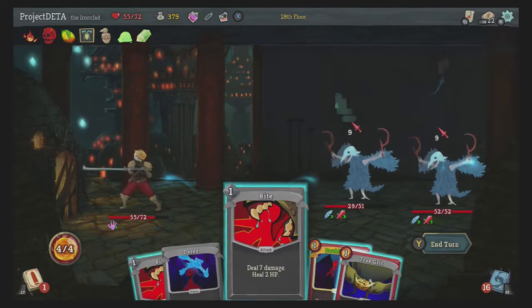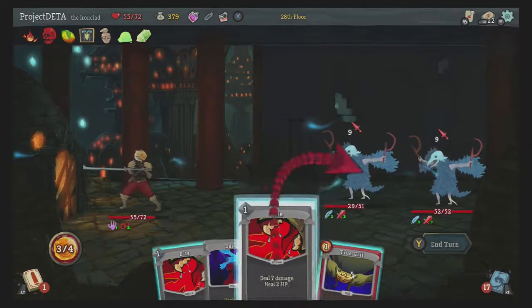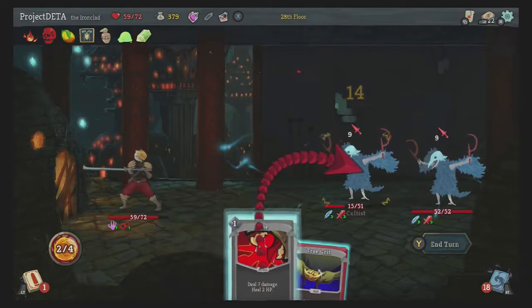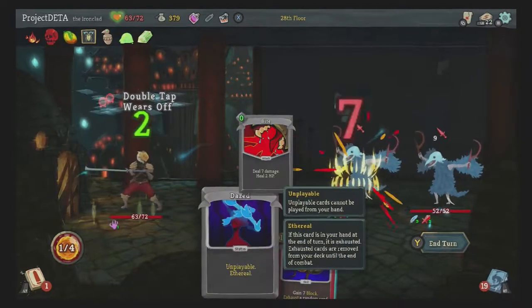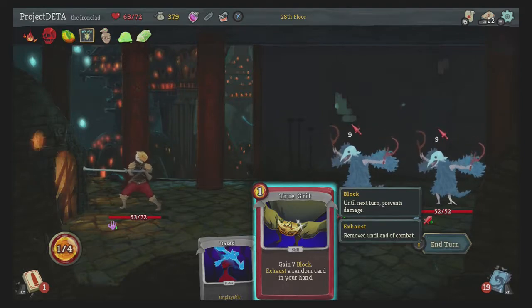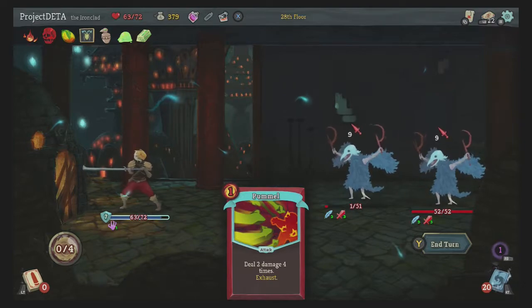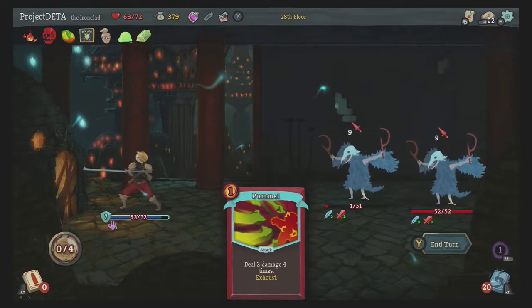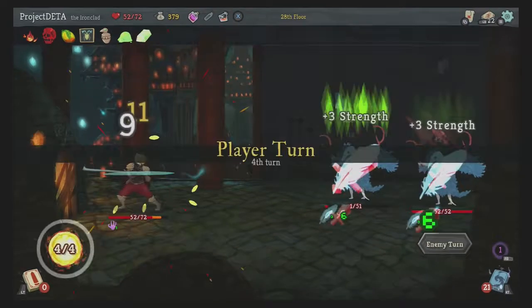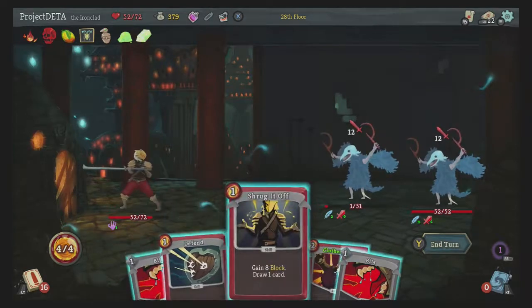Nothing's ever happened — double tap is awesome, double tap into bites. Then True Grit the Dazed — cause that's one more block. And then end your turn.